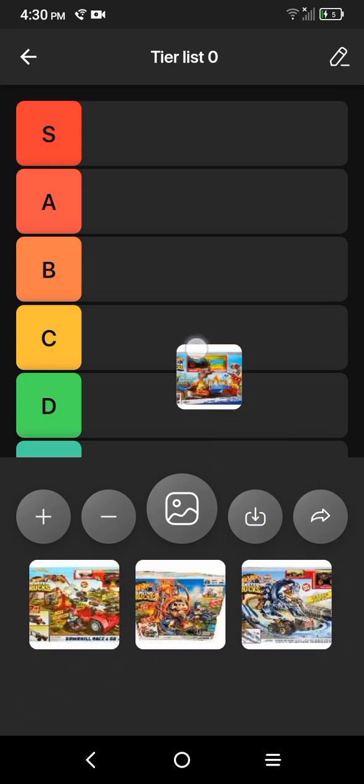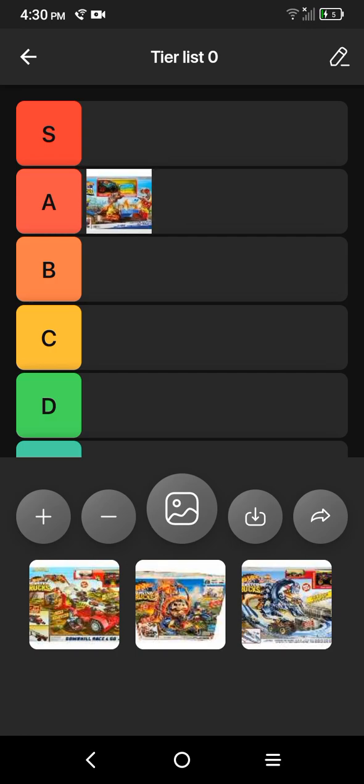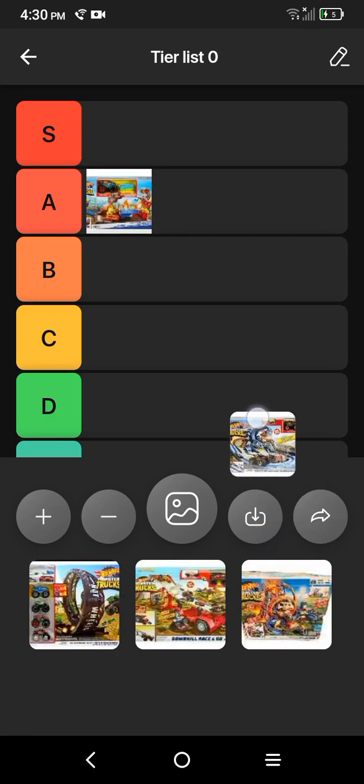First up is the Blast Station. I'm going to give it an A, and the Scorpion Takedown also gets an A.